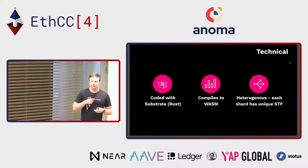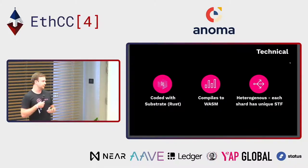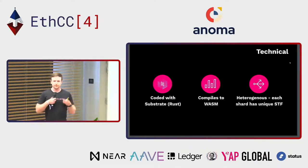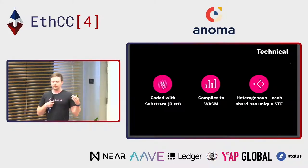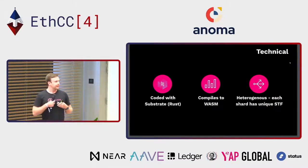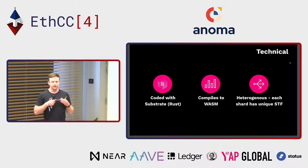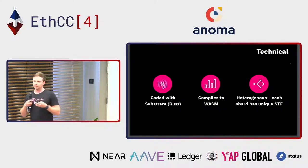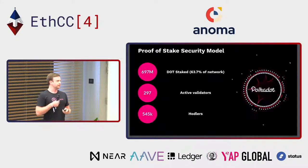I'm not a developer, but I wanted to include a few technical facts. Blockchains on Polkadot are coded with a blockchain framework called Substrate, built with Rust. All the parachains compile to Wasm — and when I mentioned the ability to upgrade without forks, Wasm is what enables teams to do this. And then heterogeneous sharding: every shard or parachain on Polkadot can have its own unique state transition function, which is enabled by Substrate and the way Polkadot was built.